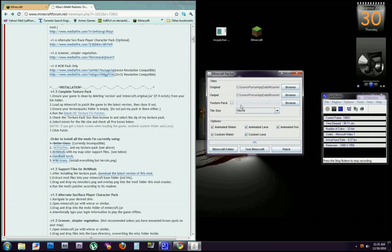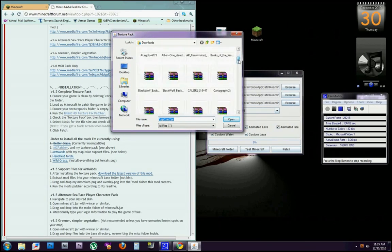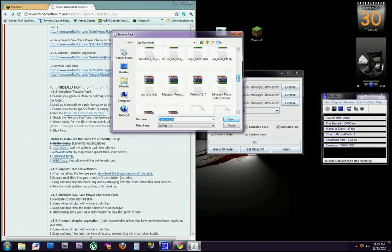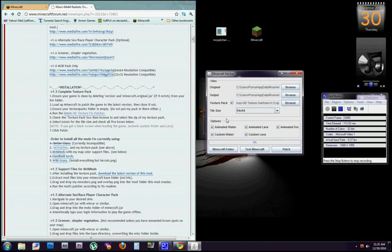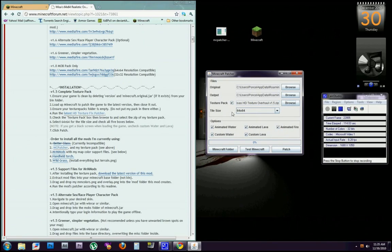The only thing you need to worry about is the texture pack option right here. If you have never put a texture pack on your Minecraft, this is going to be very easy — all you do is click this little box, browse to your texture pack, and hit open. It automatically changes the tile size, so you don't have to mess with that.